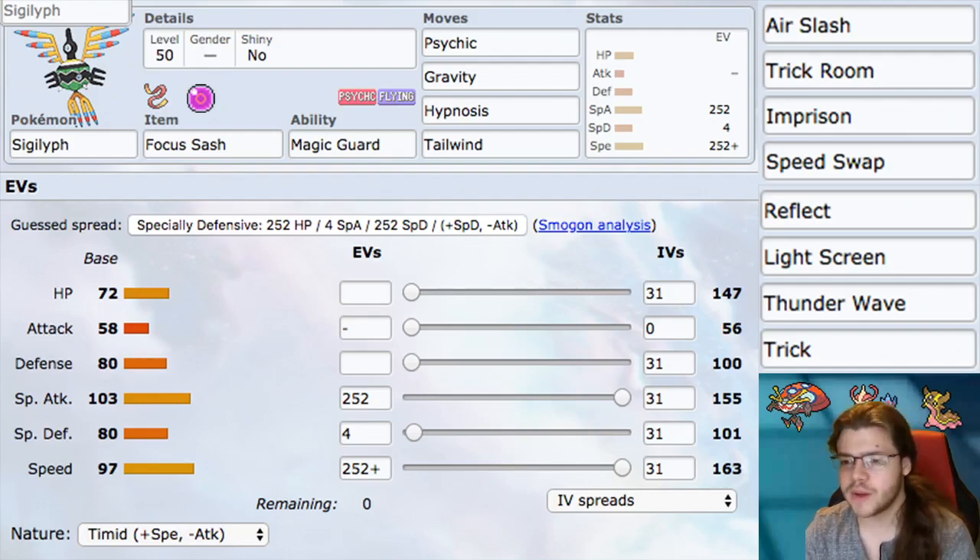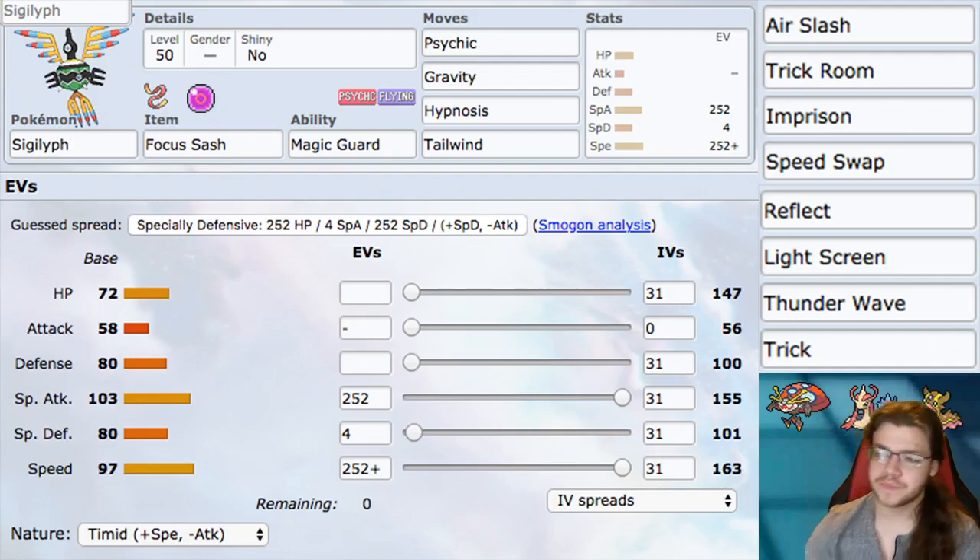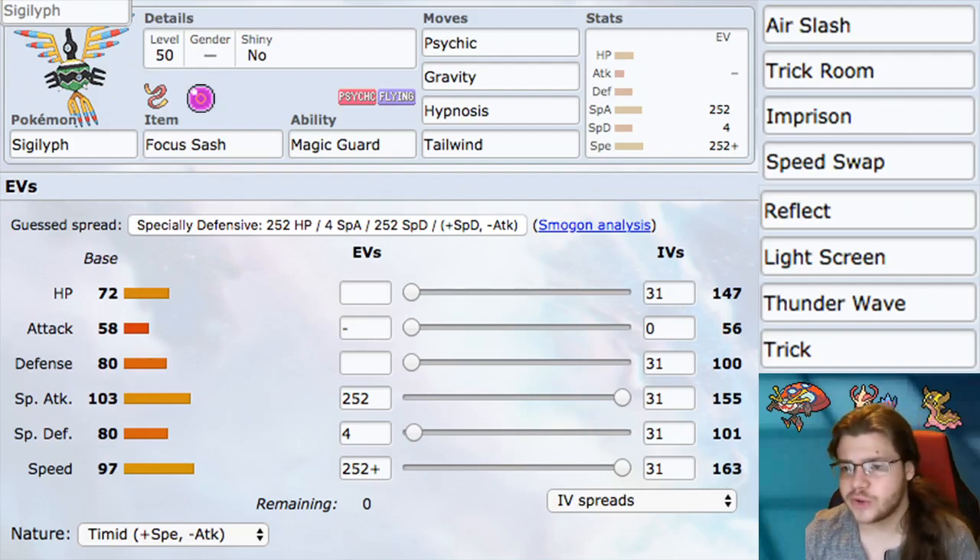We also have Roost, but this build doesn't really want Roost, so we're not running it. Other moves include Trick Room Imprison — being able to control the speed is really good. You have Tailwind, Speed Swap — you can control the speed of the entire game with this Pokemon.